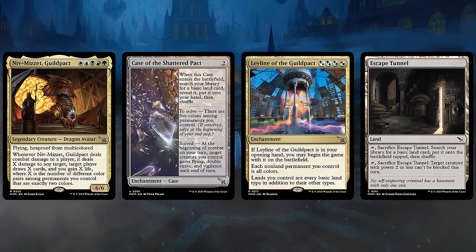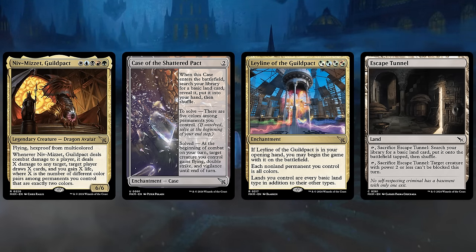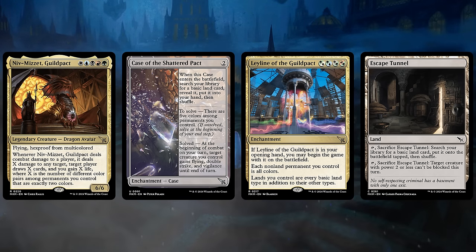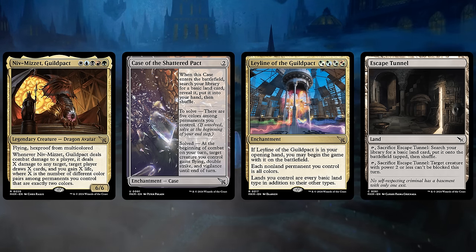If we control Niv-Mizzet, we can satisfy the Case of the Shattered Pact condition. Once solved, at the beginning of combat on our turn, target creature we control gains Flying, Double Strike, and Vigilance until end of turn. Leyline of the Guild Pact is not a card most decks want, but this archetype can use it to enable Case of the Shattered Pact just by starting with it in our opening hand. Since we're base green, it's also pretty easy to cast it and it can also fix our colors.